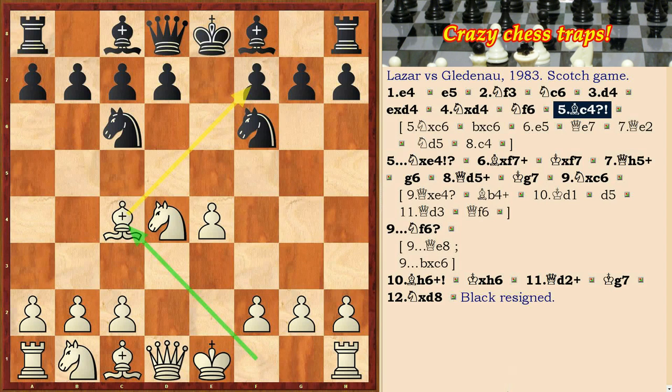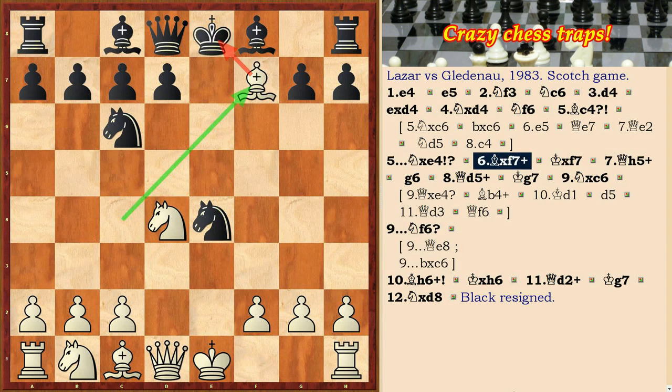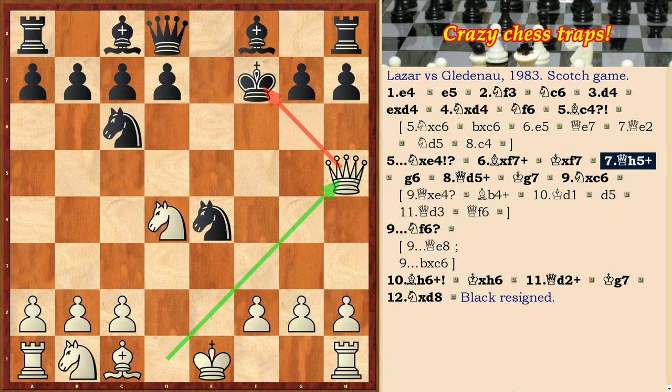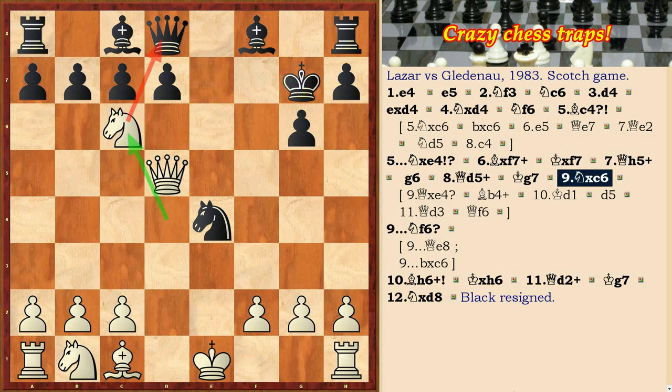Black responded with Nxe4. White plays Bxf7 check, Kxf7, Qh5 check, g6, Qd5 check — a double strike — Kg7, and Nxc6.